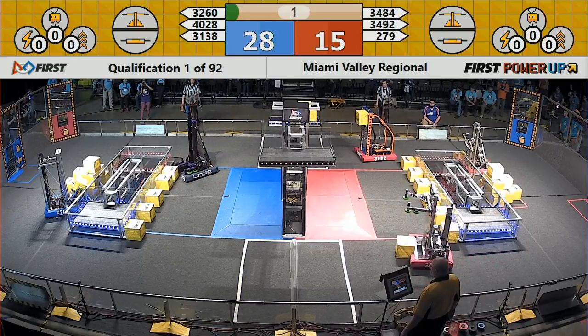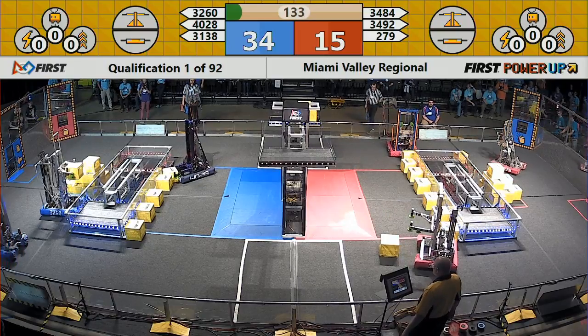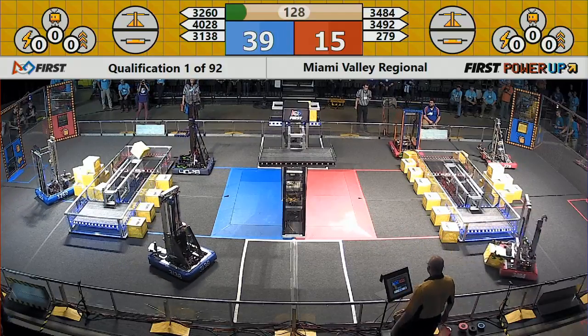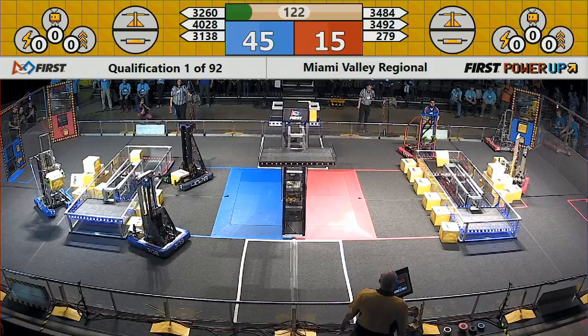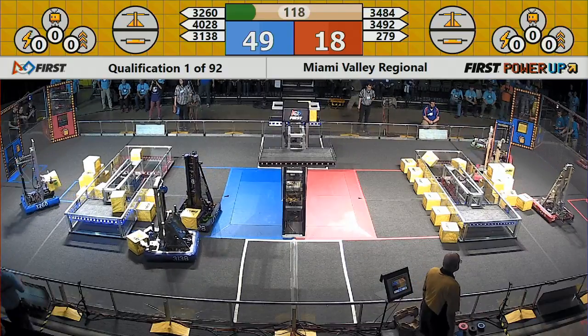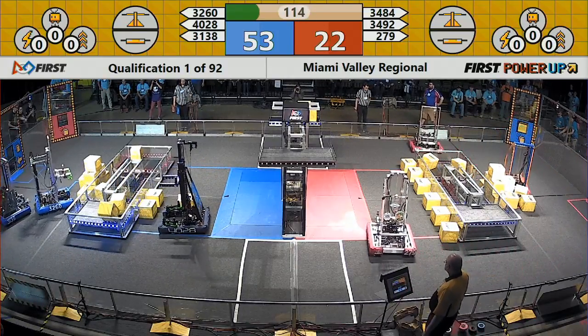That would mean you've got yourself one extra ranking point. So early on, the Red Team Alliance able to get a hold of a couple of boxes before they get a power cube, able to go into the switch. The scale's already in favor of the blue, but now we've got an extra place to go ahead along for the scale to be able to tilt one way or the other.